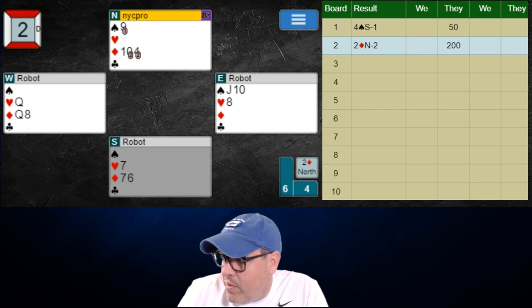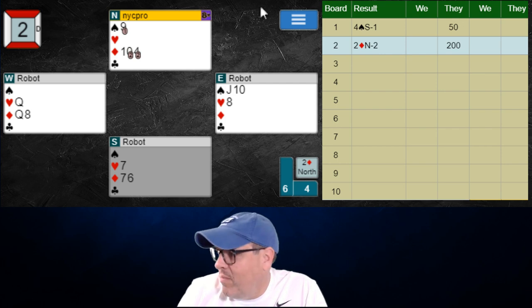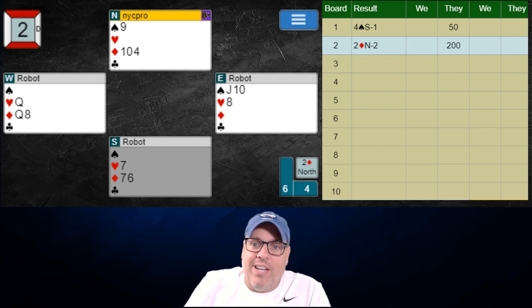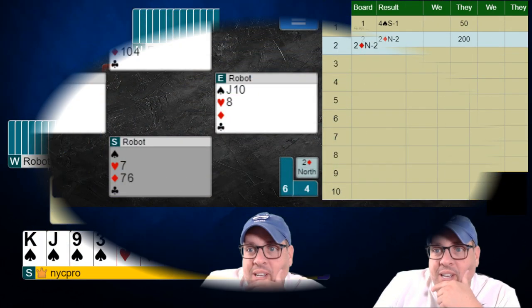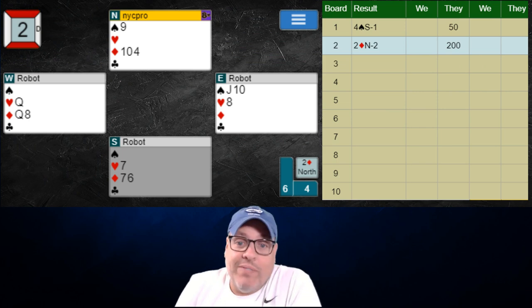However, if that was a false card by our right-hand opponent and they did have a diamond left, we went from making it to going down one. In an IMP format it's usually best to try to make it vulnerable. It might be okay to hold it, especially if you're going down more than just an extra one, but here it seemed like just one extra trick down was worth trying to make this. So two minus scores — that may not be great for us.